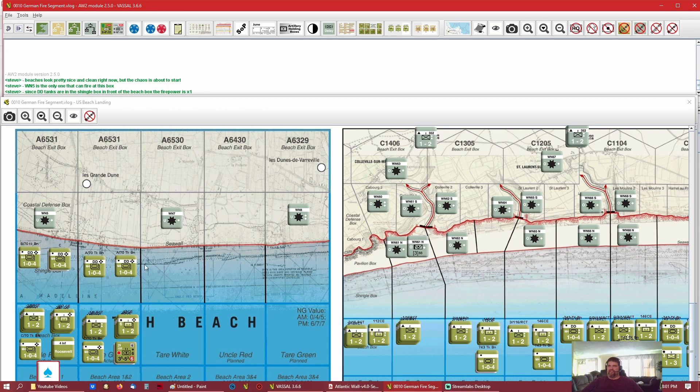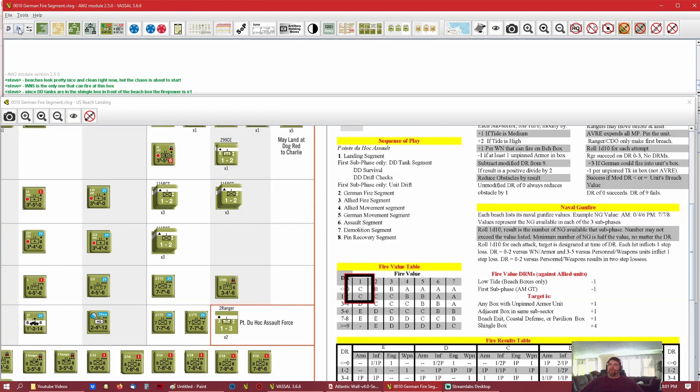Utah is not the greatest beach to learn on but that's the order I played it — it's actually great for learning but not the best example. That puts us on the one column. Over here we have our die roll modifiers to go through each time. It's low tide because the Americans come in on low tide — that's a minus one. It's the first sub phase and that's in the AM game turn only. Low tide is for beach boxes only — the minus one doesn't help against the shingle.